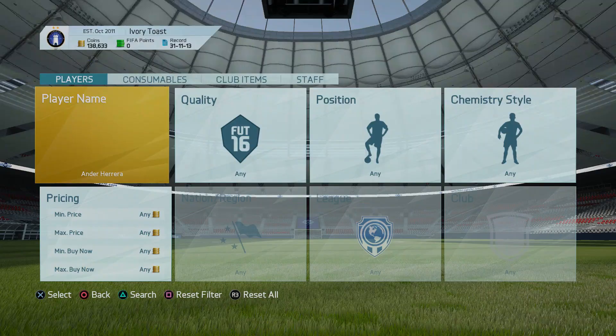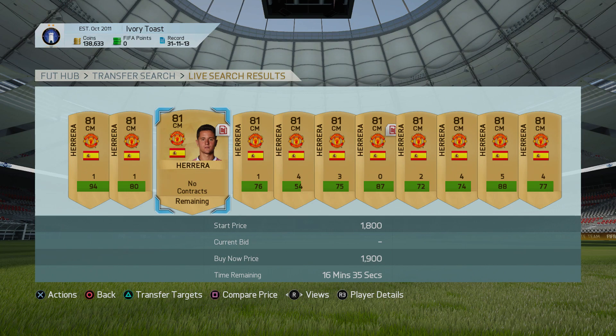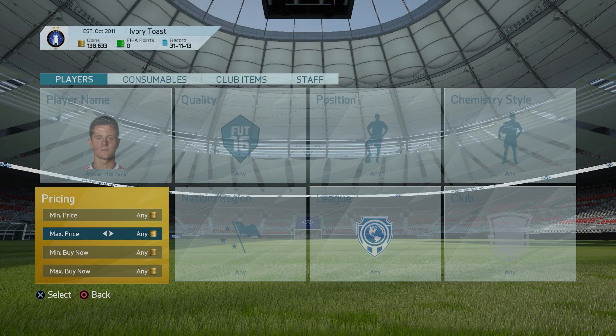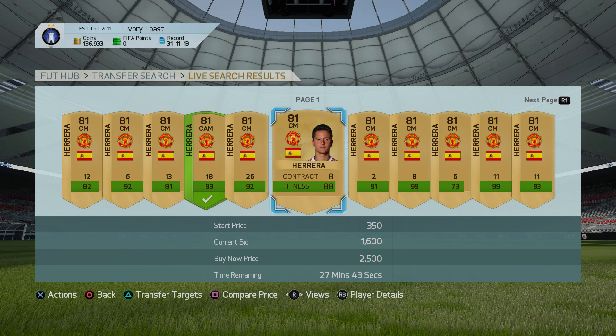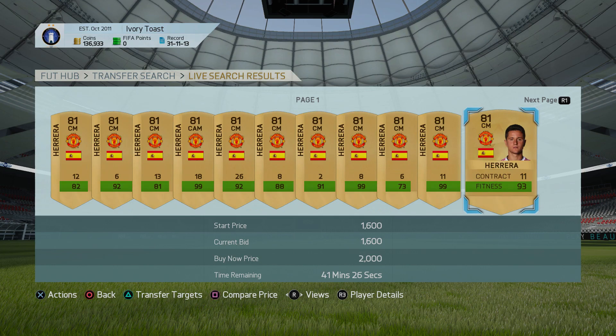Another player I've been experimenting with is Ander Herrera — he's a little more expensive. His cheapest on the market is around 1,900 coins. After tax on 1,900 you get 1,805 coins back, so you want to be bidding around 1,600 to 1,700 to maximize profit. He's also been converted to CAM, and a position conversion can further increase a player's value, so keep an eye out for converted players.